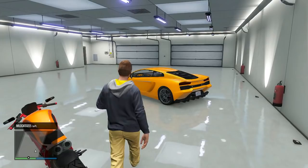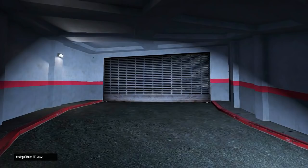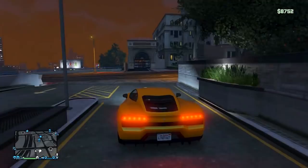We bought a Lambo outright — we didn't steal this bad boy. This is ours. Oh, where's the Lambo doors? That sucks. Oh well. So now we own our first muscle car that we started off with, we own the yellow Gallardo here, and we own the Akuma. Damn, this is sick.